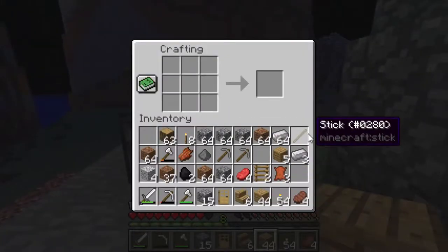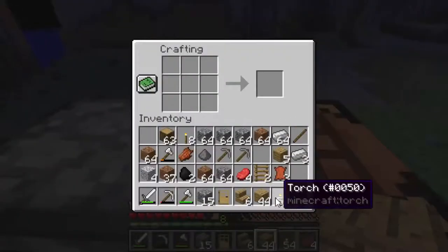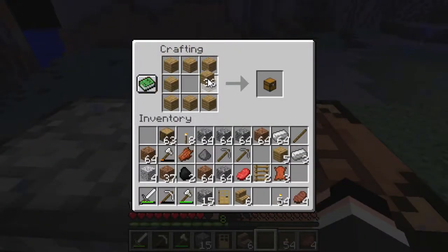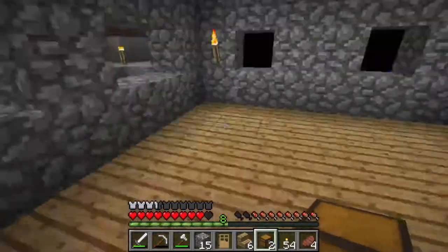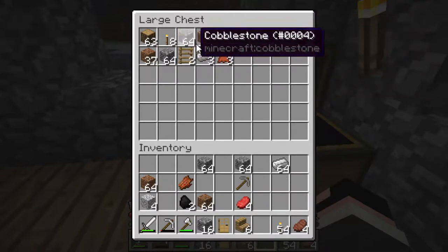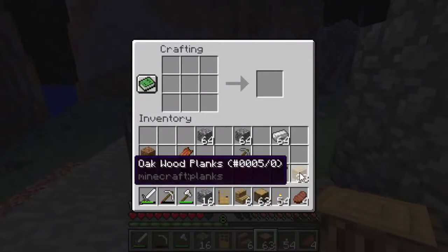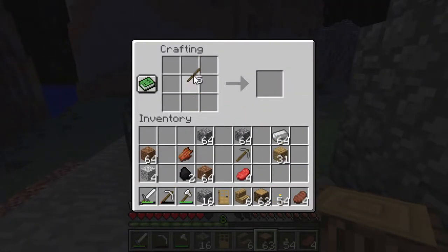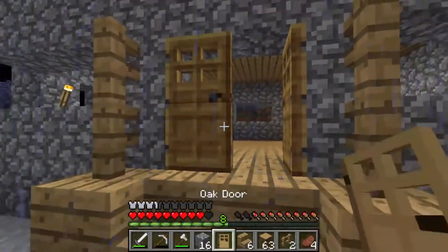Then what we want to do is make some fencing. Let me craft a chest real quick — hopefully lightning doesn't strike me. I can just put this inside the house. I'll put it right here, and then I can just put some of these materials in there. We're going to want to keep the wood just in case. We want to take all this stuff and make some fences — let me craft up some sticks and put those in the middle. We're only going to need four, but I have to make six because I don't have any extra fencing.